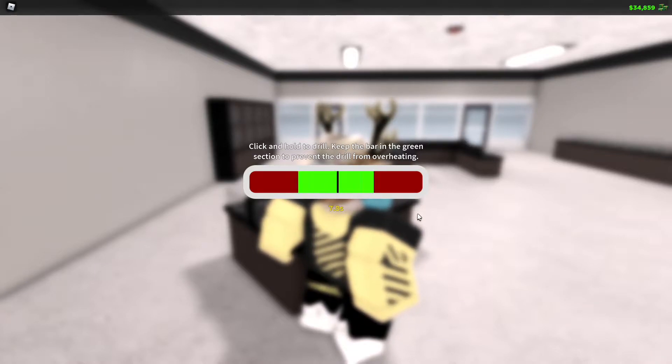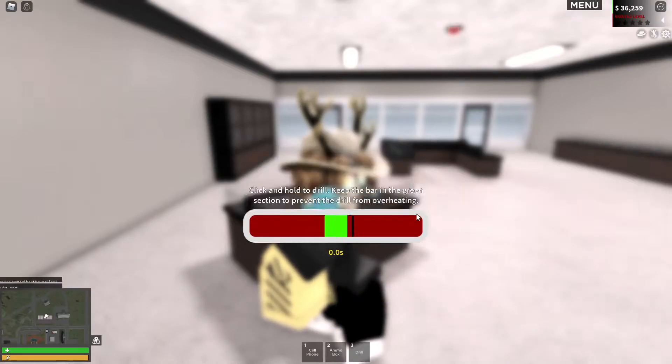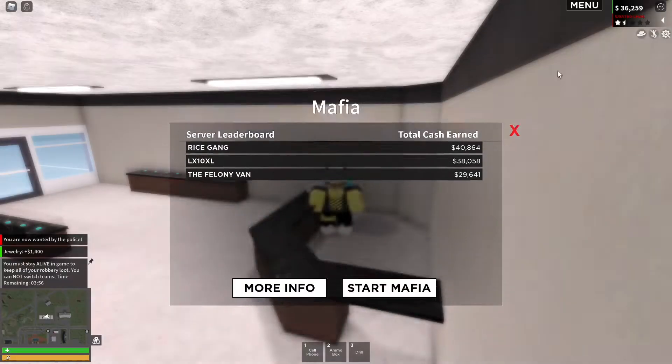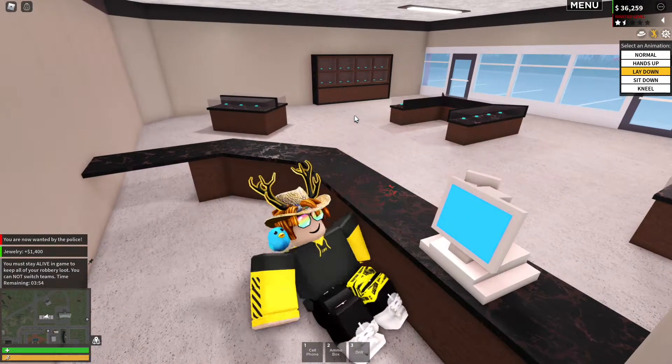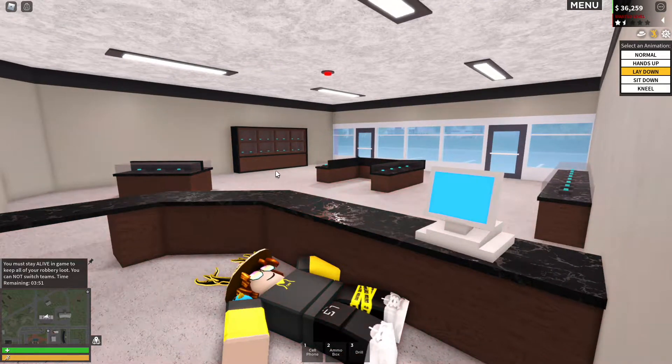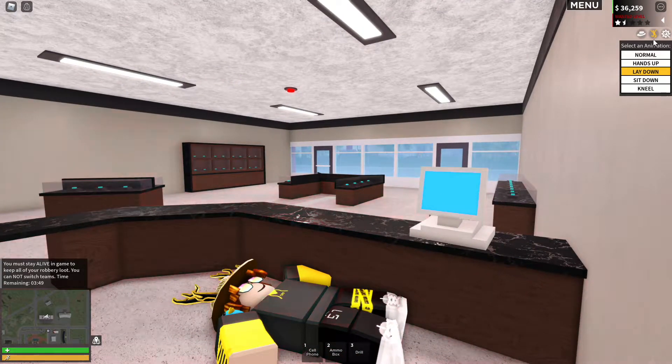Usually what we try to do is park our cars and try to get back to it and run. But my strat is to go behind the counter as soon as you finish the robbery. So go here, right there, and then just press lay down. And we just wait it out until the alarm's off and you don't see any coppers outside — and that's pretty much it.